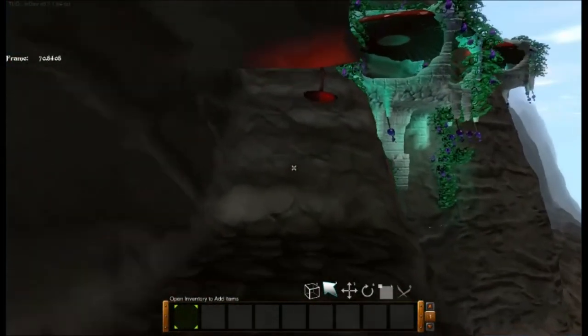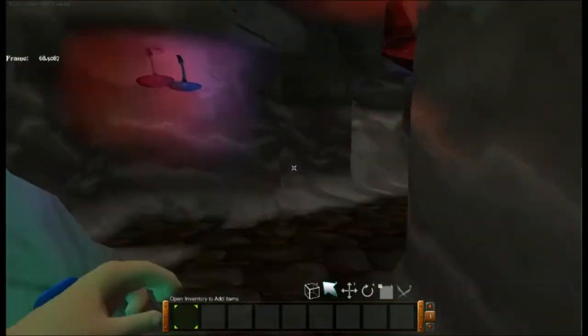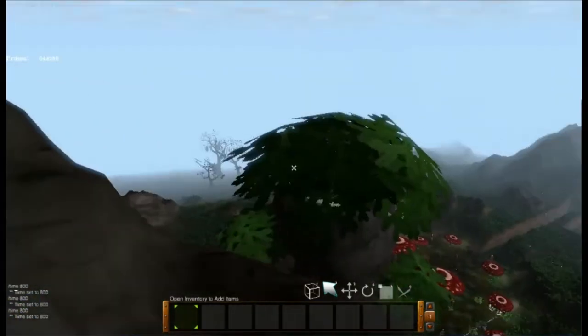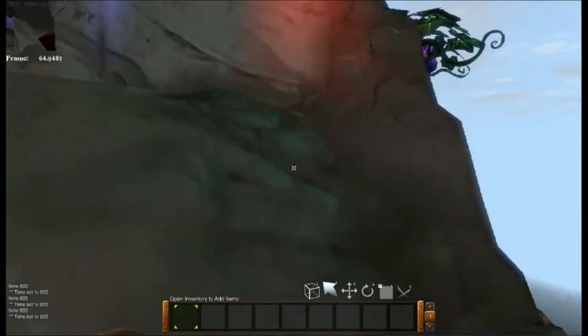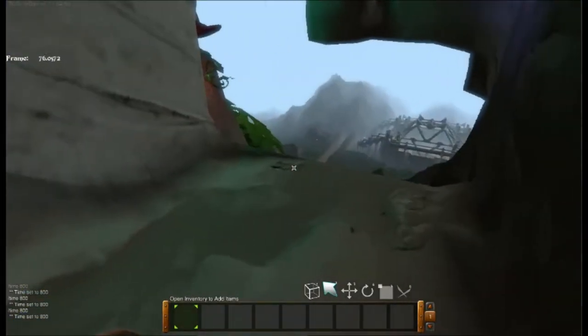I've done a little bit of decoration with the glowing red and purple mushrooms, but I would like to decorate it just a little bit more. I don't want to clutter up the passageways too much, but I would like to add some sort of rail system so you can't fall off the edge. And don't mind that little sneak peek you just saw — that's for later.